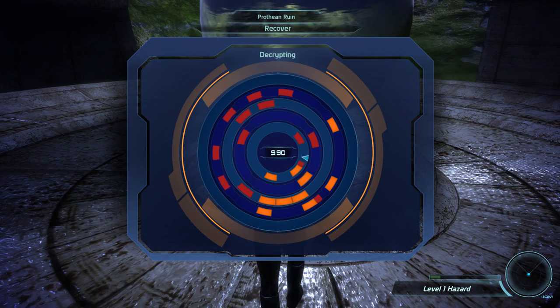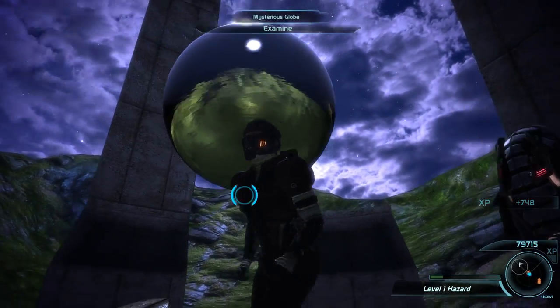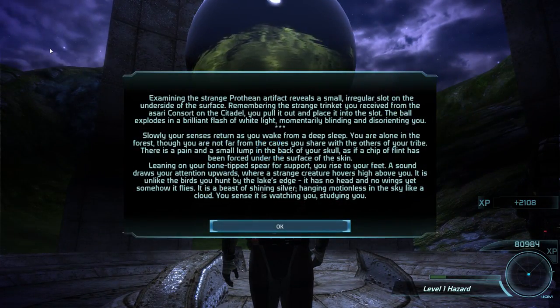Alright, we got the sphere - the mysterious globe. Examining the strange Prothean artifact reveals a small irregular spot on the surface. Remembering the strange trinket you received from the Asari consort on the Citadel, you pull it out and place it into the slot. The ball explodes in a brilliant flash of white light. Momentarily blinding and disorienting you. Slowly your senses return as you wake from a deep sleep. You are alone in the forest but not far from the caves you share with others of your tribe. There is a pain and swelling from the back of your skull, as if a chip of flint has been forced underneath the surface of your skin.